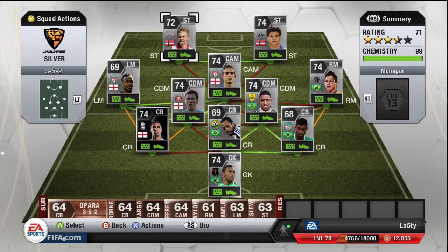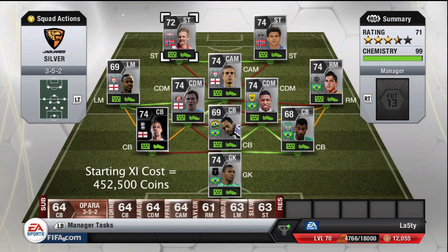All in all this squad costs 452,500 coins — that's what I paid for it. Thanks for watching, I'll catch you next time. Down in the bottom right there's a video I did last which is the in-form Rohas review. Peace guys.